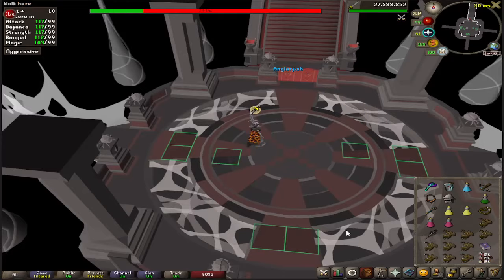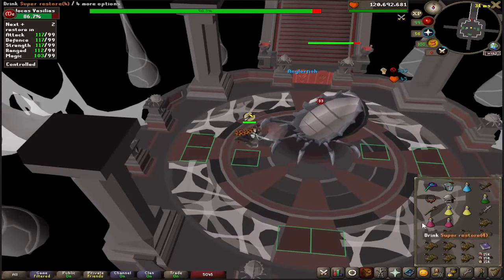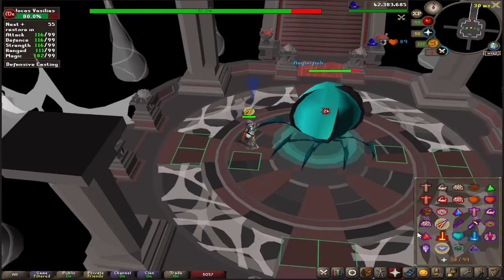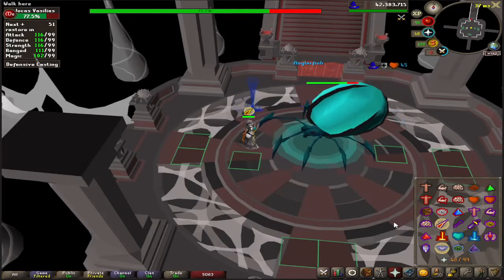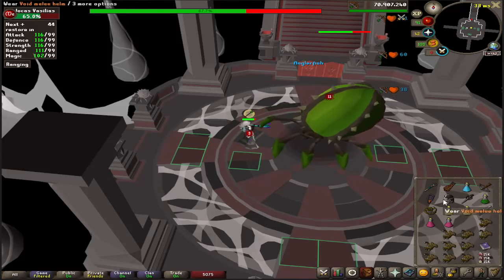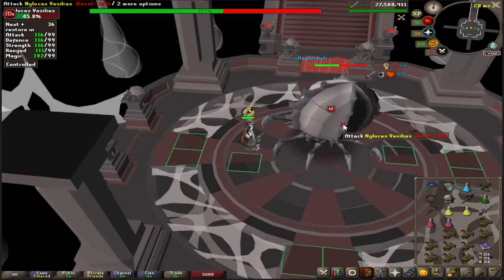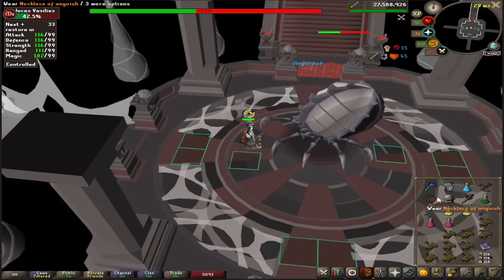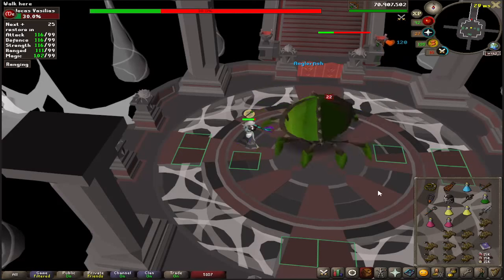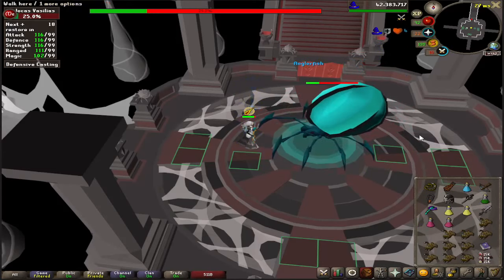The boss is going to follow the same type of deal. White is melee — hit it with melee. When it changes colors, change your overhead and then your weapon. You can still just do a one-way weapon switch — it's not going to matter too much. Which color it switches to is random, so just be ready to switch to whatever. Prioritize the overhead over the weapon switch, because the boss is going to hit you a lot if you don't.